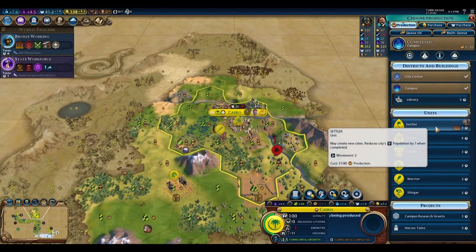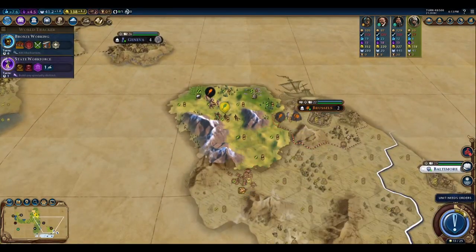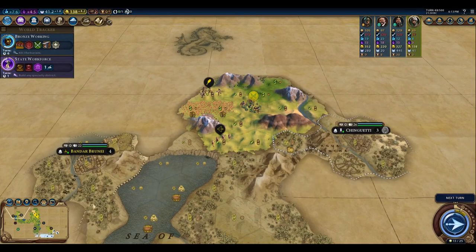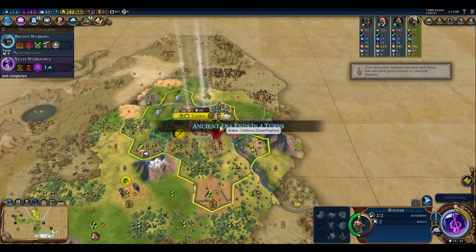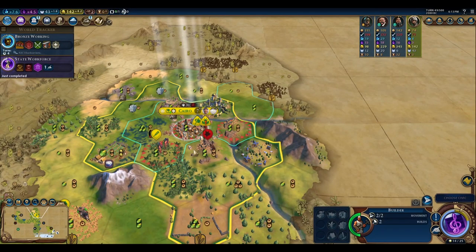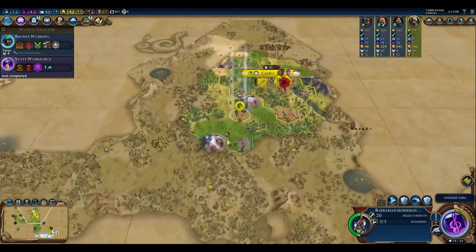We'll finish State Workforce and get that title before our Settler comes out. We don't want to actually lose population, although we are hurting on amenities — we need to get amenities. This was actually the last Great Prophet. Arabia's ability kicked in. Not a lot of great places for the horse around here.